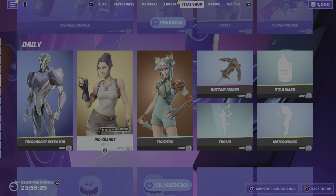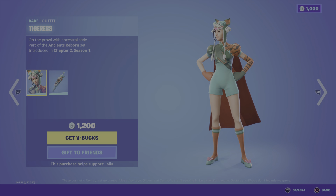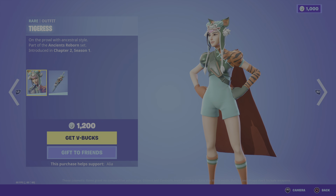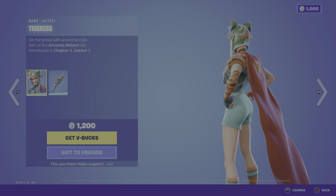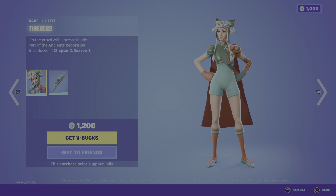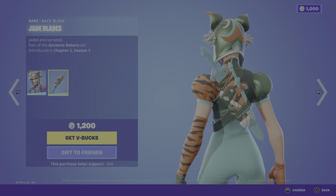Moving on to the return of the Tiger skin - this is another skin that I want. On the prowl with the ancestral style, part of the Ancient Reborn set, first introduced in OG Chapter 2 Season 1 - absolutely badass. The only sad thing is they didn't bring the harvesting tool back, but to combat that we have the Jade Blades harvester back bling - jaded and serrated - look at that, it's cold.